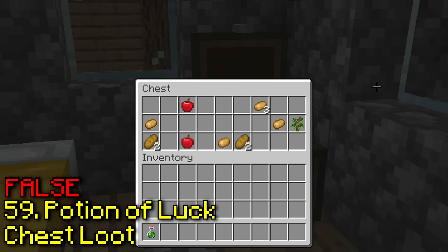Apparently Endermen are not able to teleport out of a two-block hole. Alright, he's in a two-block hole. Nope, that happened instantly.